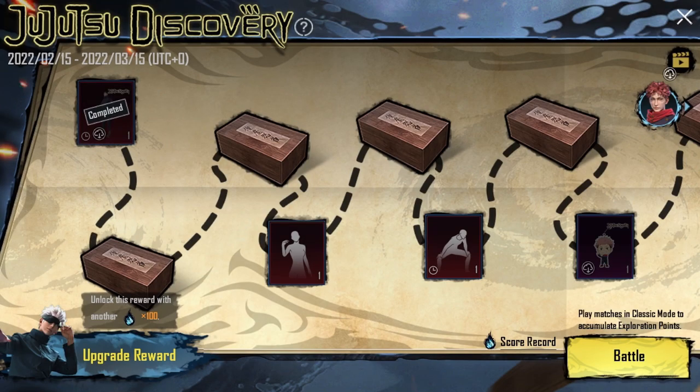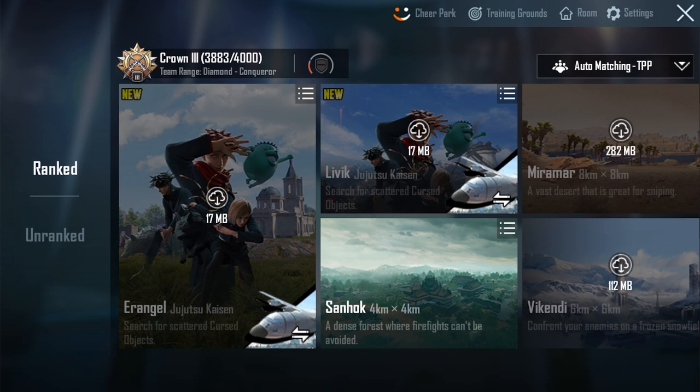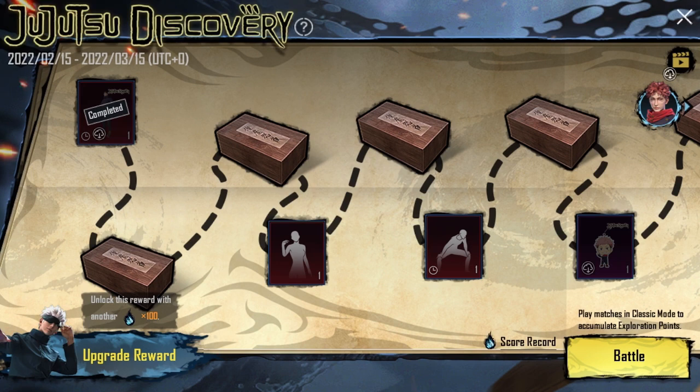Simply if you click here you can see you're on the battle screen, and here you can see the Jujutsu Kaisen update. Simply you have to play matches — you can play Jujutsu Kaisen modes and Jujutsu Kaisen processes as well. Your score here will increase as you play.